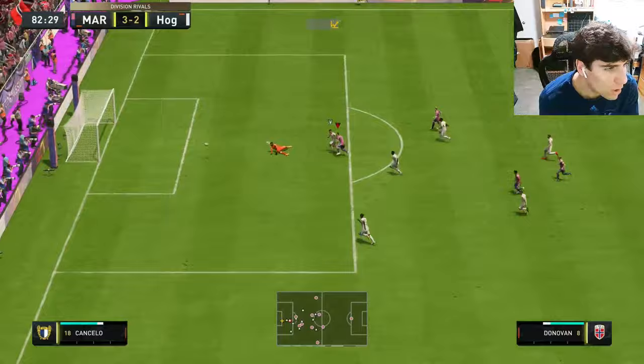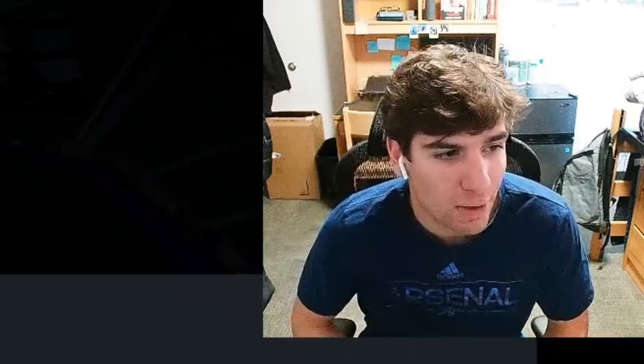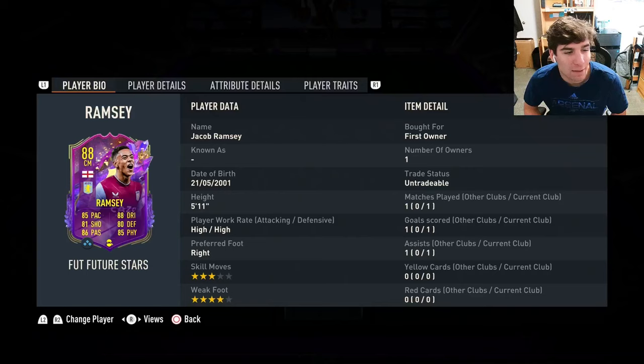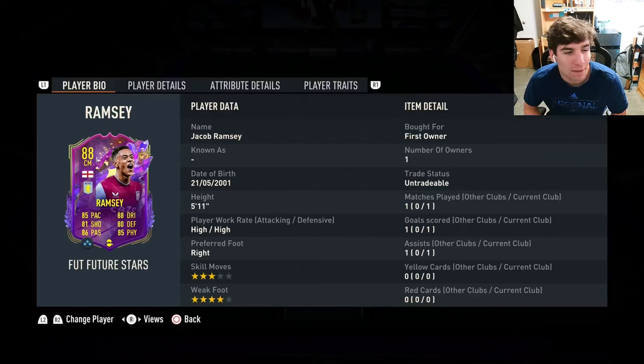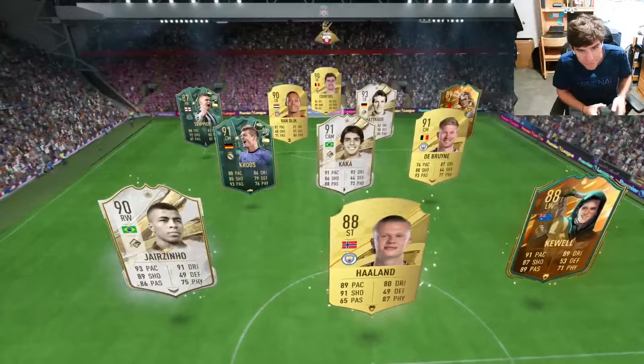One goal, one assist for the main man — and we get a rage quit in game number one. A couple of things I noticed from game one: looking at the pace, he felt much faster in-game. I don't know if it's the shadow or just that some cards feel faster than their base stat. Defensively he was fine — positioning was really good, interceptions were good. But the biggest thing is the dribbling — he is turning on a dime with that R1 dribbling. His 5'11" height is definitely going to help, and high/high work rates on a player with these in-game stats is the best kind of work rates.